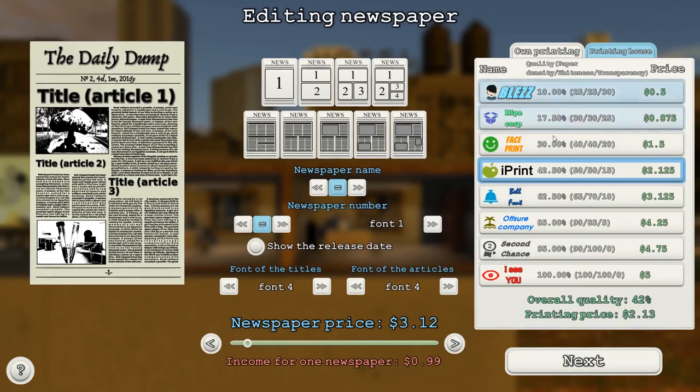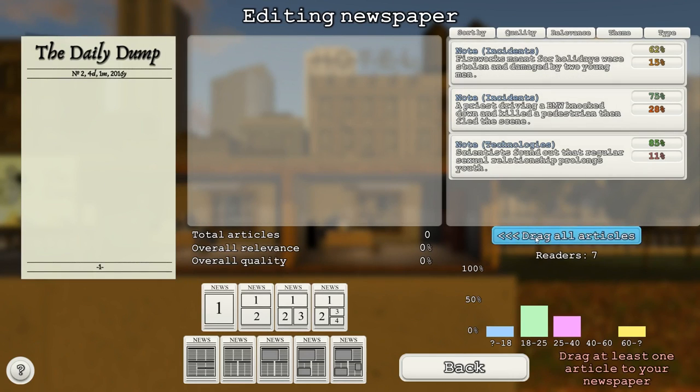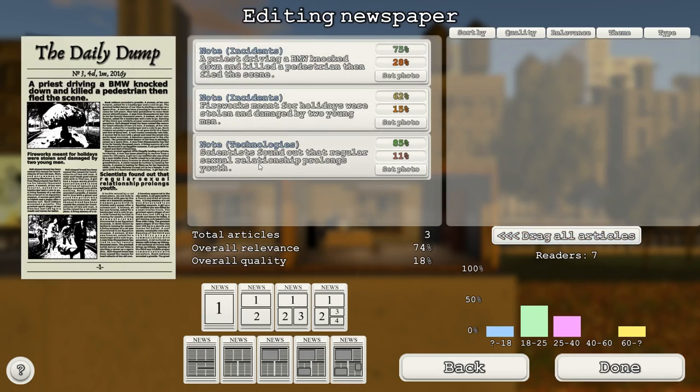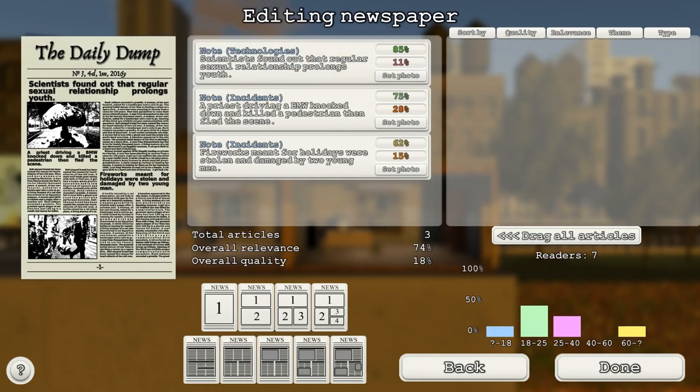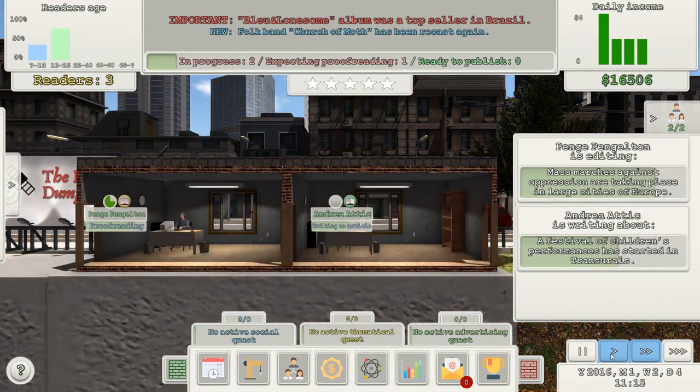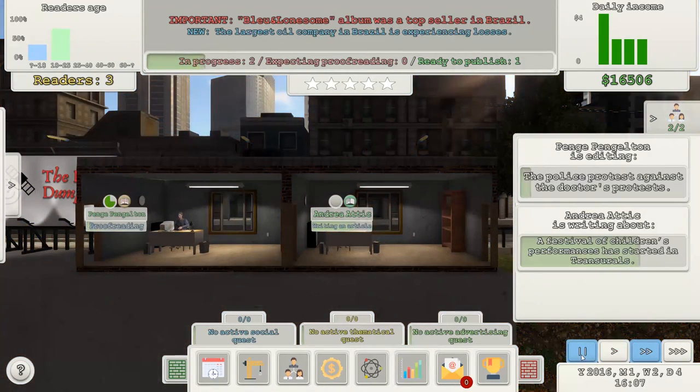So we need to drop the stories in — drag the articles over. A priest is the big story, I would say. 'Scientists found that regular sexual relationships prolong youth.' Then a priest knocking someone and running away, and then fireworks stolen and damaged by two young men. That'll do. So now that goes out and gets published, and we've got a couple of days to write the next articles.